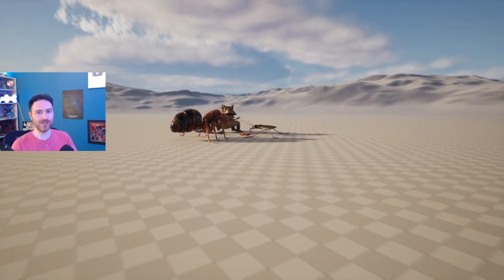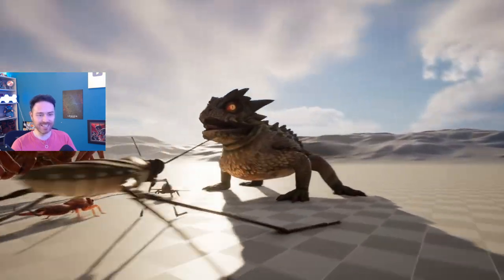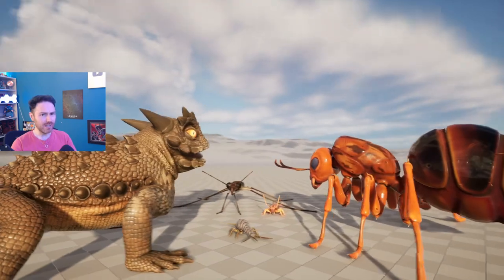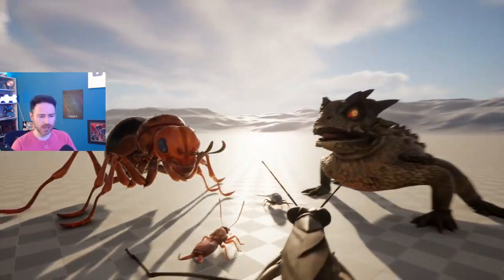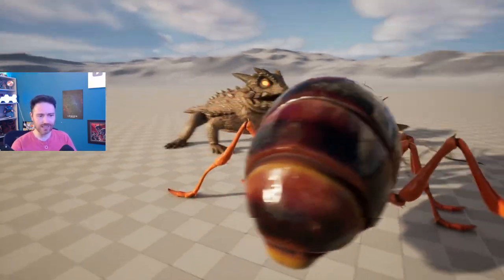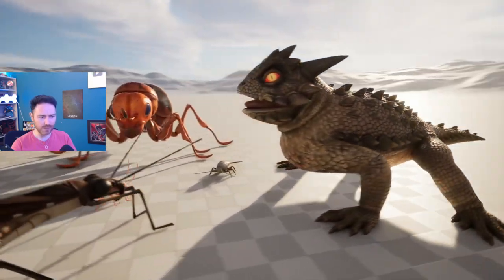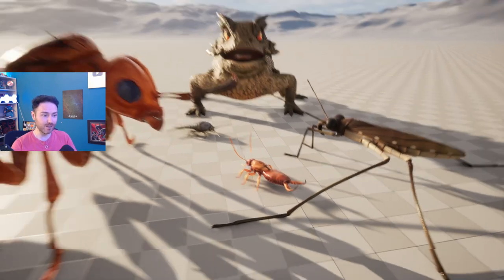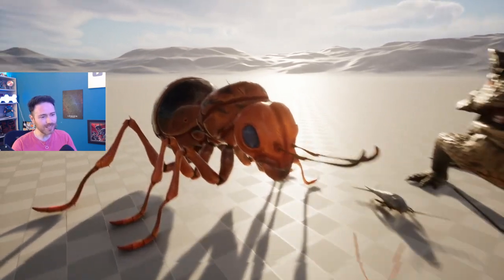Hey Ratbags, welcome to a very special video today. What the hell is this? This is Grounded Cut Content if it was built in Unreal Engine 5. Big shout out to Spicy, Apex Predator, Chillax, and an unnamed source who have been helping me get together some of the actual models properly of the cut content — the cut creatures that we don't think we'll ever see in Grounded, or do we?